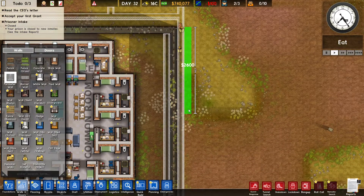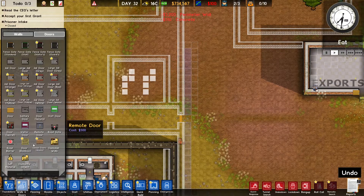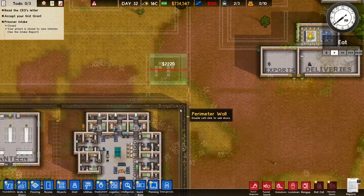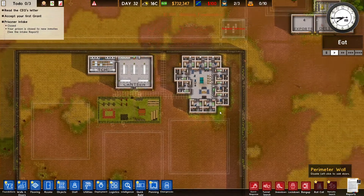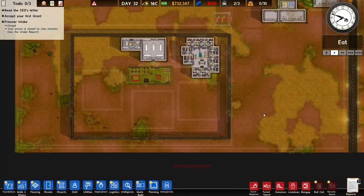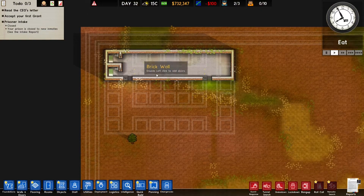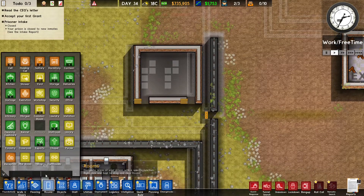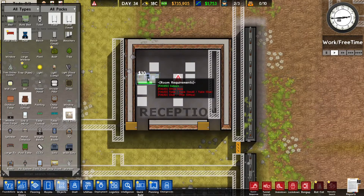After I build that intake area we're going to take in some prisoners, and then we're going to handle the different needs of our prisoners. I actually want to make multiple perimeter walls - I want each prison section to have a perimeter wall, and also a huge perimeter wall outside of the prison. This was a bit of a mistake - I built it way too far away, I should have built it closer. So here we go, that's the intake room, and then the reception. And then we see an office.